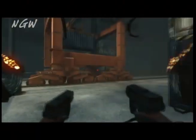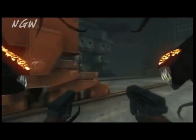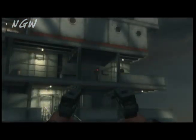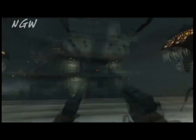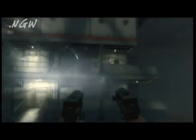I forgot I missed a collectible in this video — it's on the front of the boat, the bow of the boat. As soon as you get on the boat you can go to the bow, which is the front for those of you who don't know, and it's underneath some stairs. I can't believe I forgot to pick this one up because it's so incredibly easy.